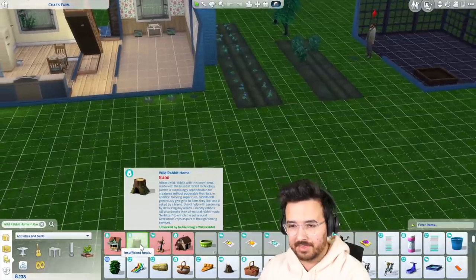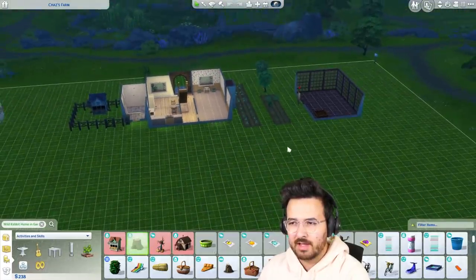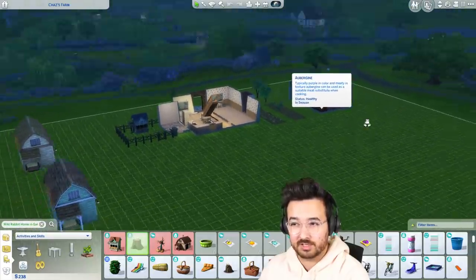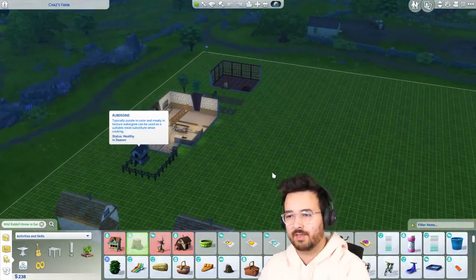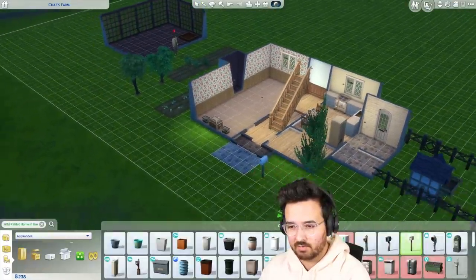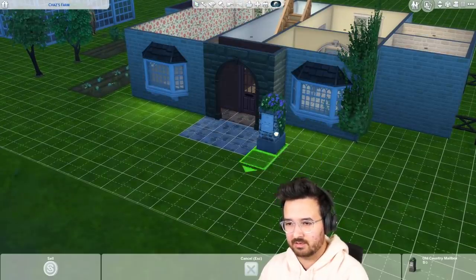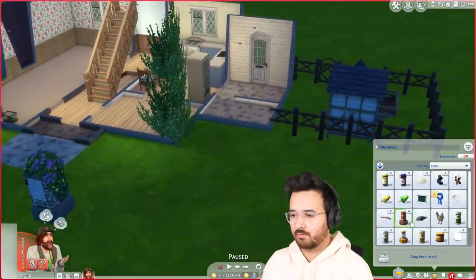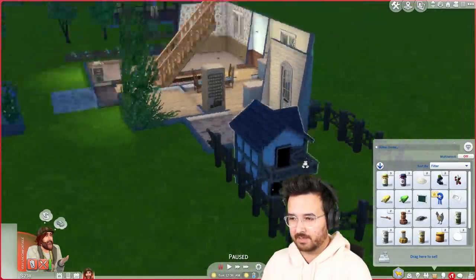The other thing I want to do — it's 400 simoleons. Once we have 400 I'm going to buy another wild rabbit home because we're not seeing any rabbits appear on my lot. I don't know if they will just appear or if I actually need the rabbit home, but we're going to get it and hopefully that will attract rabbits. Also my post box is really far away. I'm going to grab the one from Get Together because I think that suits his house very nicely. We need to restore the upgrade to our chicken coop with the fox alarm because that's going to help us out a lot.